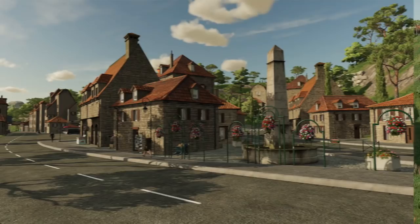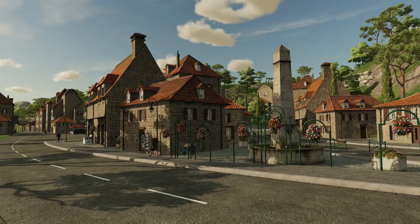Our third screenshot today brings us to the town, with buildings that all seem to be made at around the same time. We've also got some pedestrians and of course a beautiful fountain. The flowers are quite nice as well — I like that touch. Here we also get to see some hilly areas in the background behind the buildings, with some pretty big trees. But what else do you guys see in this image? Let me know.